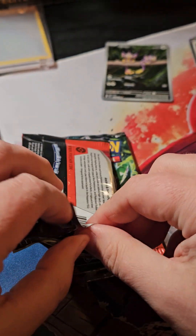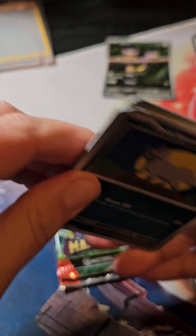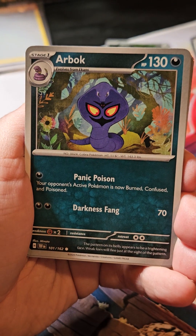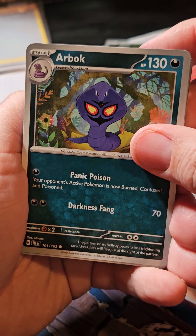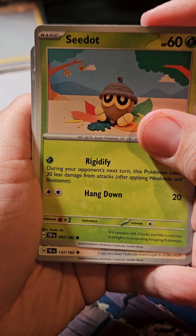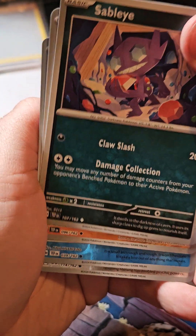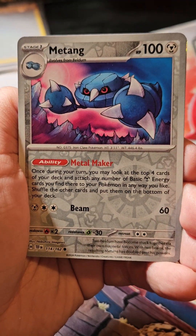All right, Temporal Forces pack number two. That Aipom is very likely going to be my only hit of this box. I don't know if I've opened one or two of these — if I had a hit it was like one, maybe an EX. So we got Poochyena, Wiglett — I will forever thank Broly for the Wiglett because of the one he took to card party that got signed — Arbok. I'll think of CK Plays when there's an Arbok because of watching him pull one on Broly Street. We've got Great Tusk, Totodile, Metang, and Brambleghast. Nothing here.